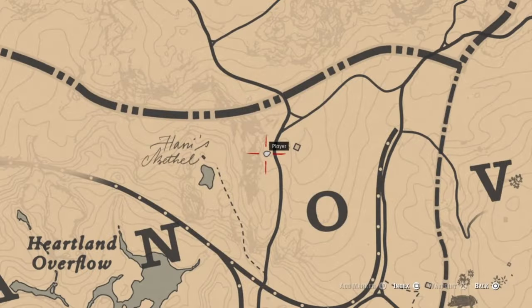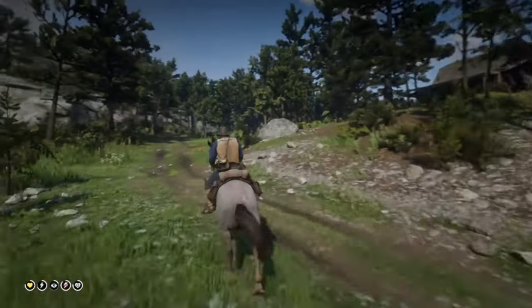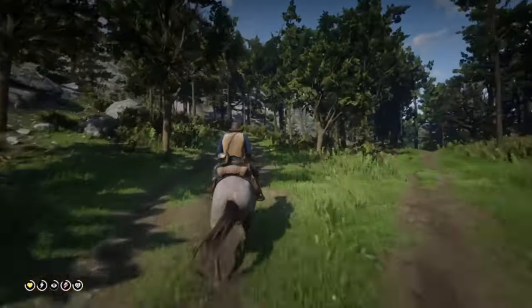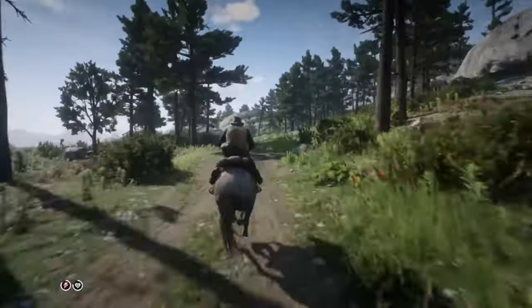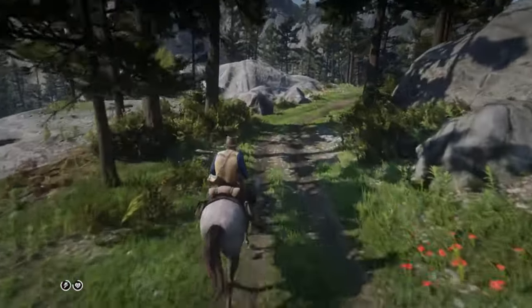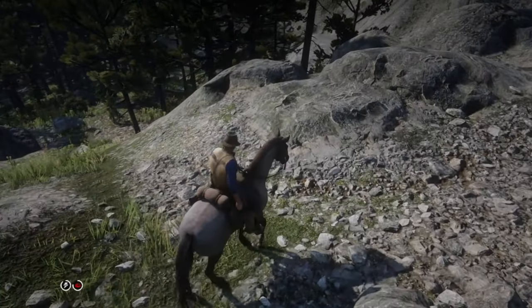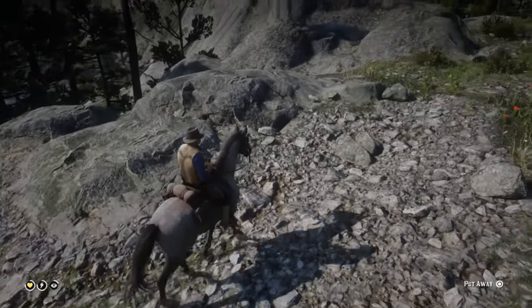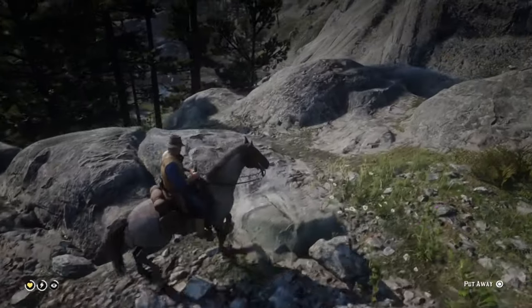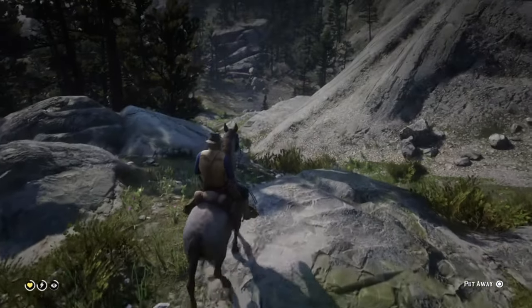Two times I killed her and I got the horse. I got this horse probably 15 times in the course of investigating this — it absolutely works. It also works up at Moonstone Pond. I made a save around that area and we're going to ride up there. I had a local event preventing her from spawning — the guy checking a horseshoe and the horse kicks him in the head. She would not spawn until I did that little side mission.